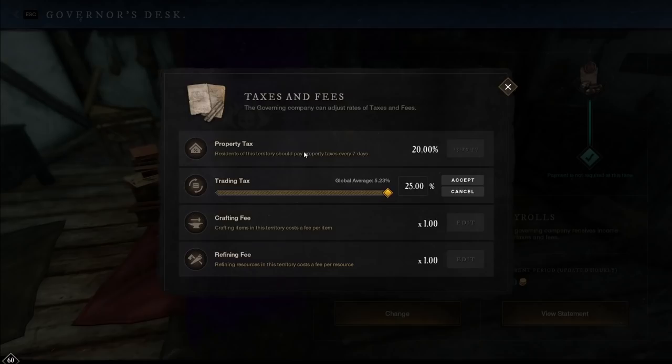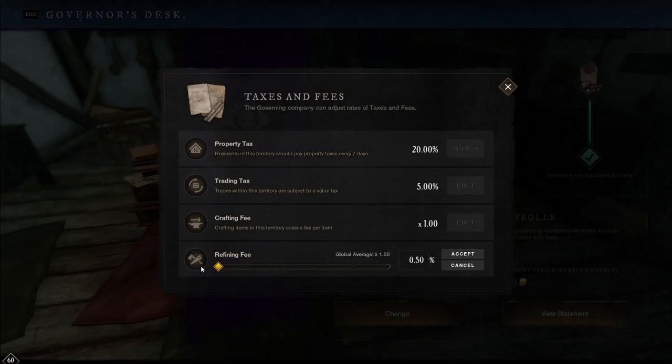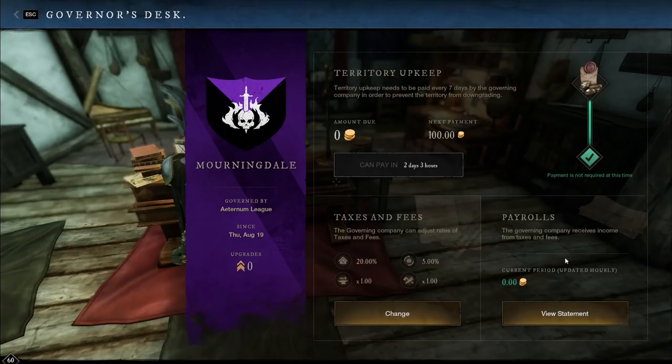All these are the same — it's going to show you that average percent. The property tax at the top just affects how much you pay for your house upkeep. The trading tax is how much you're paying when you use the marketplace or trading post — essentially the amount of gold it takes as a cut to list an item or when you successfully sell an item. The range is 2.5% minimum and 25% maximum. The crafting fee is your fee per item crafted — up to 3% and down to 0.5%. The refining fee is basically when you turn something like fiber into linen, ranging from 0.5% up to 3%.